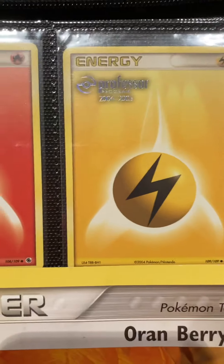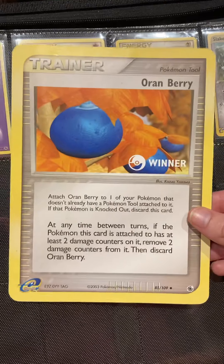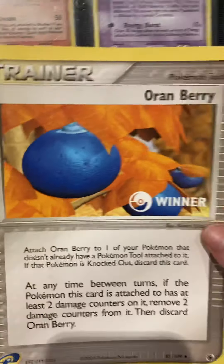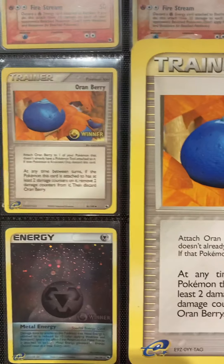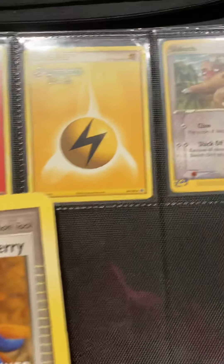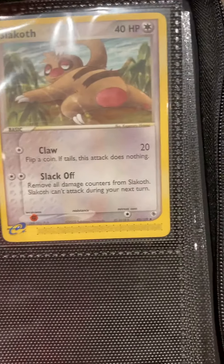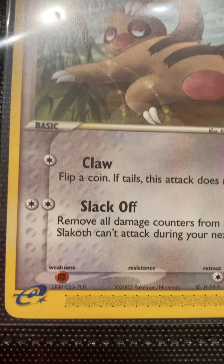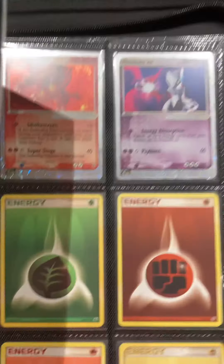Then we've got the Professor Program promos — the very first Professor Program promos of each of the energy cards. And then lastly, the Oran Berry winner jumbo card. I didn't have a sleeve for this and it's not in great condition, but it's the only one I could find. You got this from winning a tournament — I assume. I really haven't seen any of these ever; this is the only one I could find. It's the same card art except it doesn't have a gold winner stamp and it's obviously not for play use. This was actually probably the hardest card to find in the entire set out of every promo. The only error card is this Slakoth — the F in 'Slack Off' is not bolded. I'll show you the regular one to compare: bolded versus not bolded.